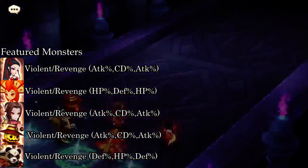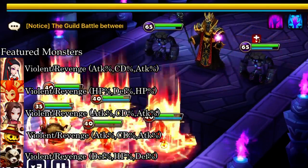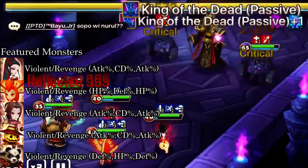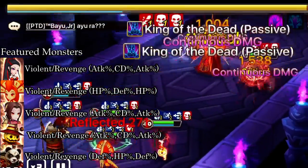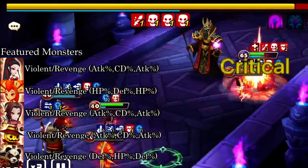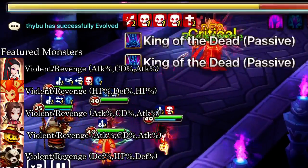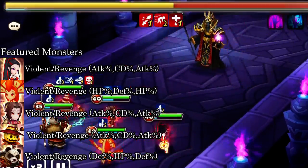Another quick thing I wanted to mention: on one of my videos a while ago, someone mentioned that the runes on the left side aren't the runes that I have — the runes on the left side are my recommended runes. On this whole team, I don't think a single one of these guys actually has the recommended runes, though my Hua might be. I did show the runes in this, but I forgot to show the skill ups, so I'll go over those now.